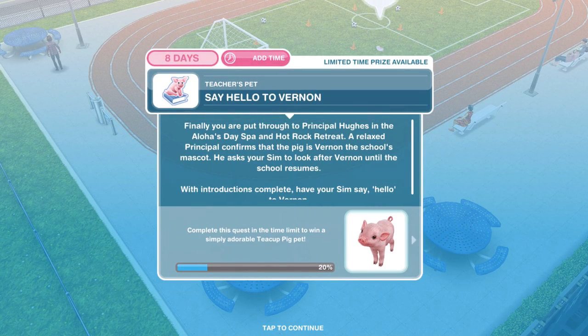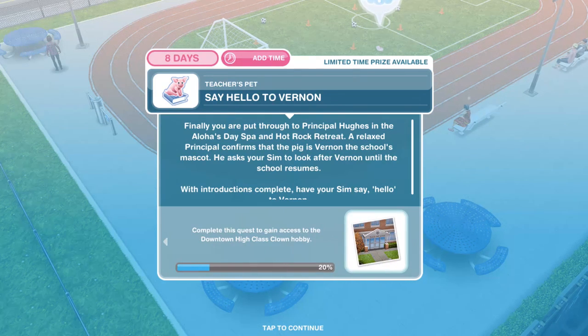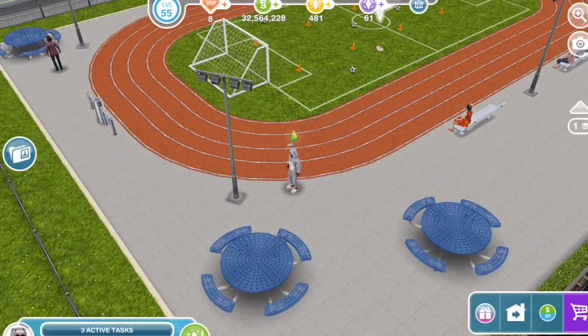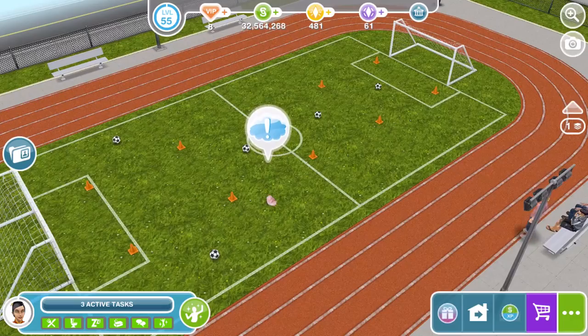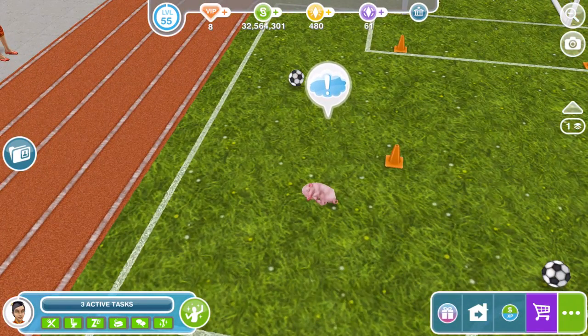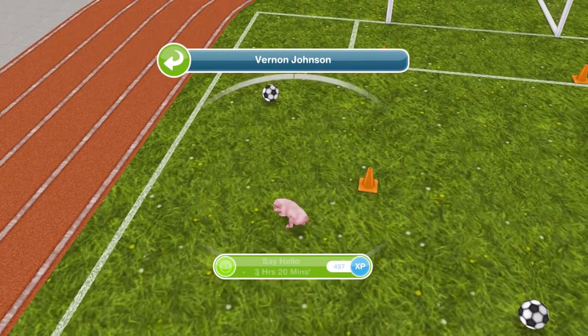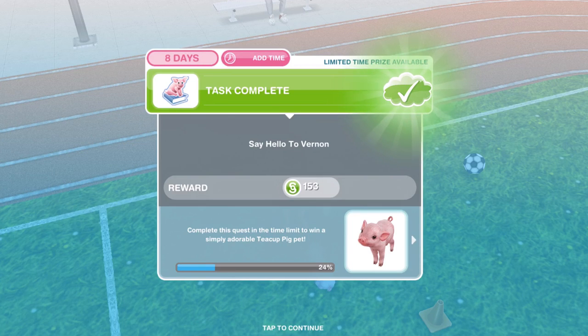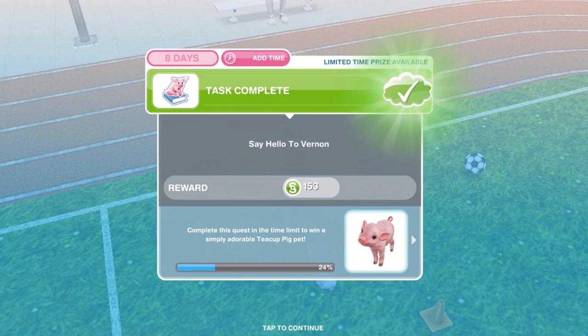We've finished on the phone. You're finally put through to Principal Hughes at the Aloha day spa and hot rock retreat. The relaxed principal confirms the pig is Vernon, the school's mascot, and asks your Sim to look after him until school resumes. With introductions complete, have your Sim say hello to Vernon for three hours and twenty minutes. He was jumping up at us — so adorable.